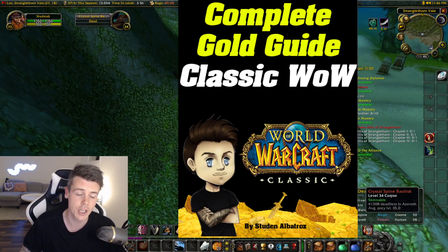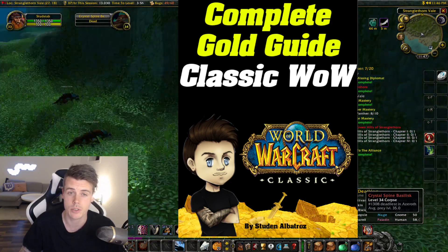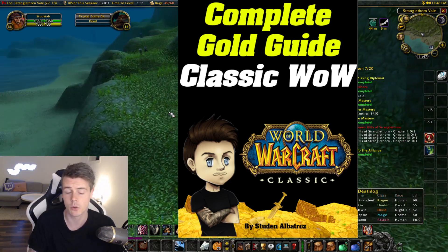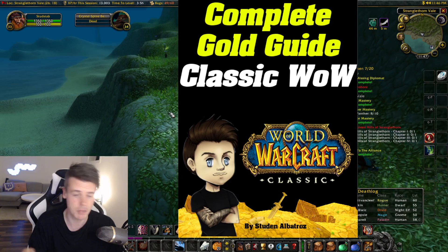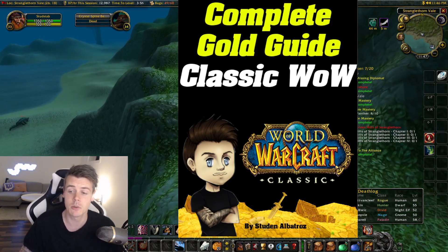If you don't have that already, you can check it out with the link in the description, and if you use the discount code 'hardcore' you get it for 50% off. It features all the spots from level 1 to 60 that are good for gold making, and of course the best gold farms once you reach level 60.